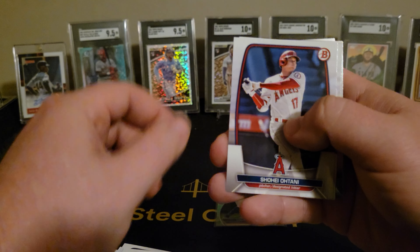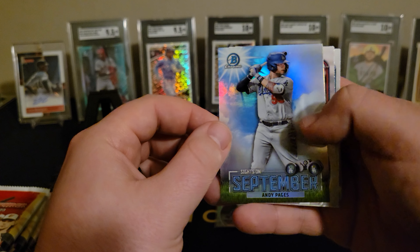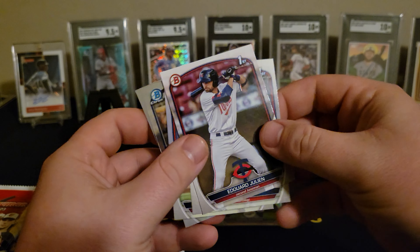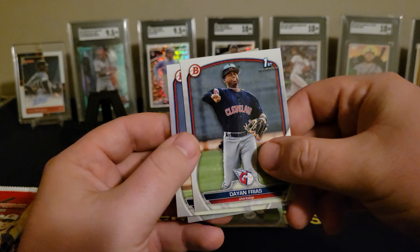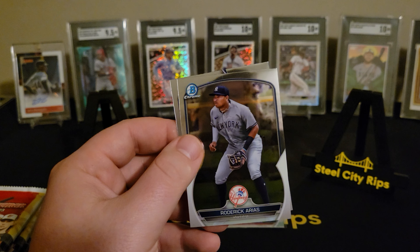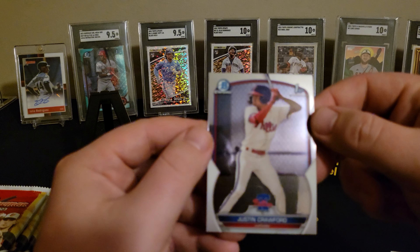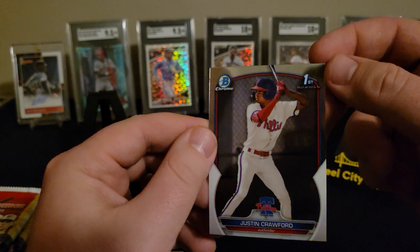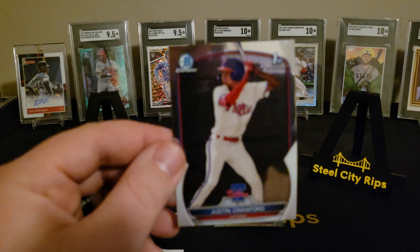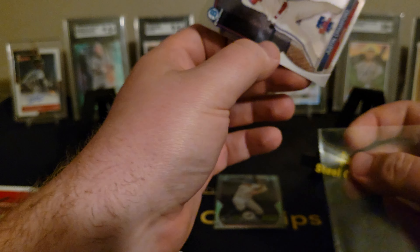Hunter Green, D.L. Hall. Shohei. Alpino Alonzo. Sites on September. Andy Pages. Eduardo Julian — it's so weird seeing him in a Bowman First when he's in the big leagues. Thaylon Frias. Jason Trujillo. Roderick Arias. Justin Crawford Bowman First — looks like it's in pretty good shape, though this corner looks somewhat questionable. That's a good card there.